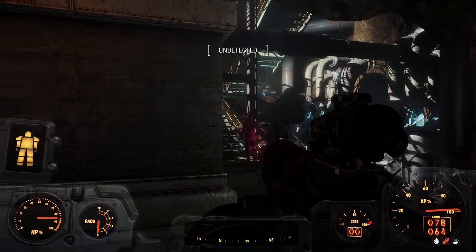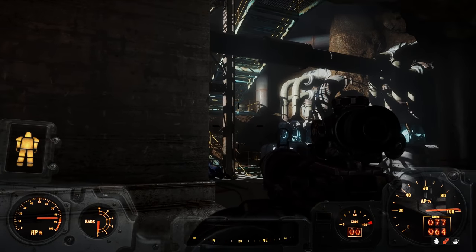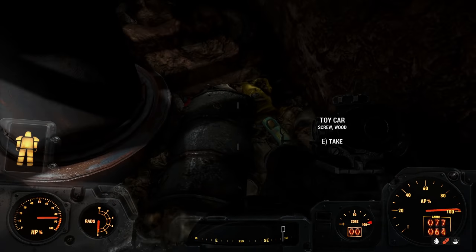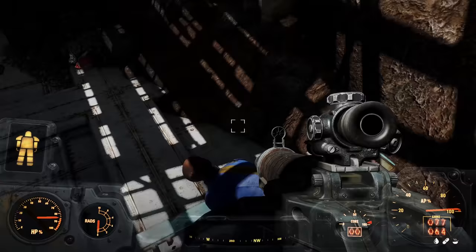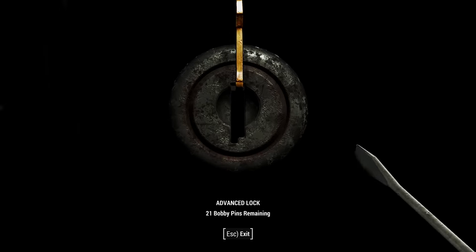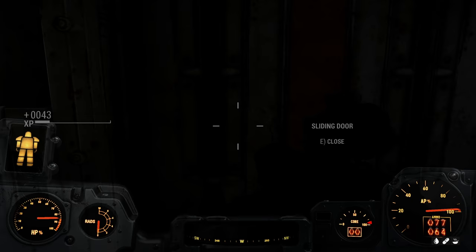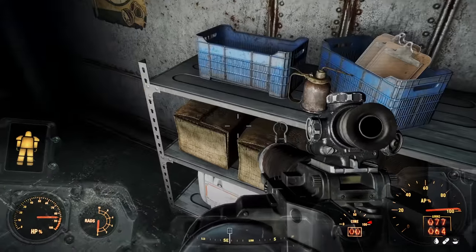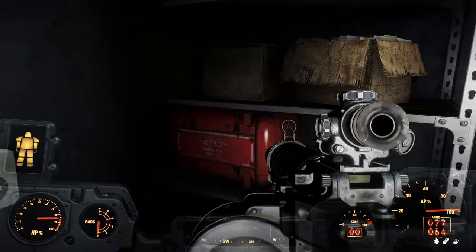Hey, look here wall — you only extend to like right here, but I shot right here and you still block me. That's some stupid bullshit. So sick of these walls — they have really poorly implemented hitboxes, really bugs me. That's it. Vault tech doctor had a stealth boy — should have maybe used that stealth boy, doctor.